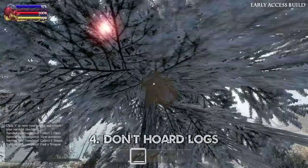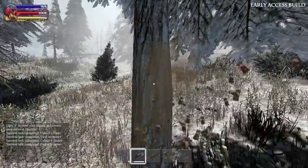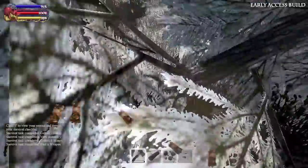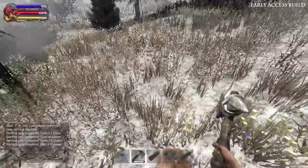Tip 4: However, don't fill your inventory with unprocessed wooden logs. They don't stack, and they're by far the easiest raw material to harvest in the game, so just cut down trees when you actually need logs.